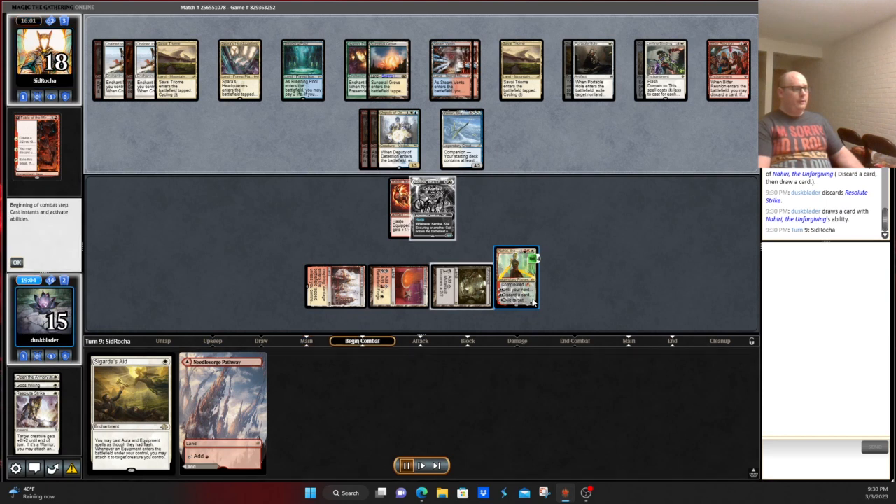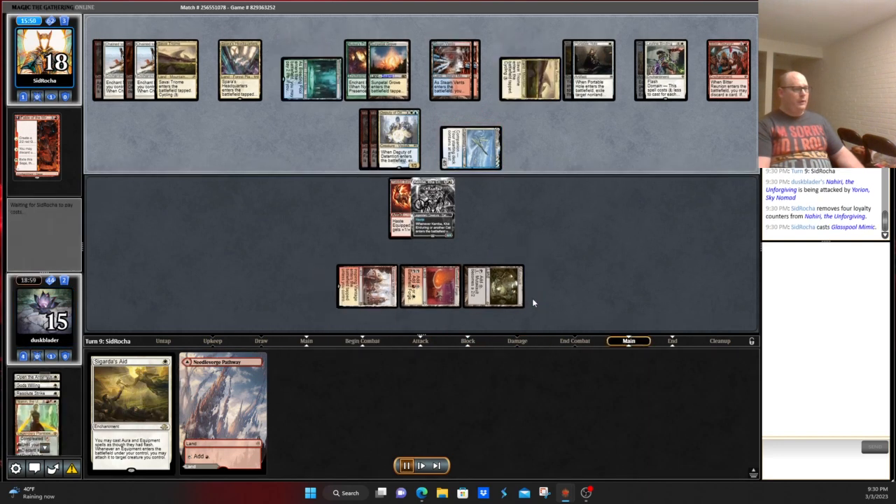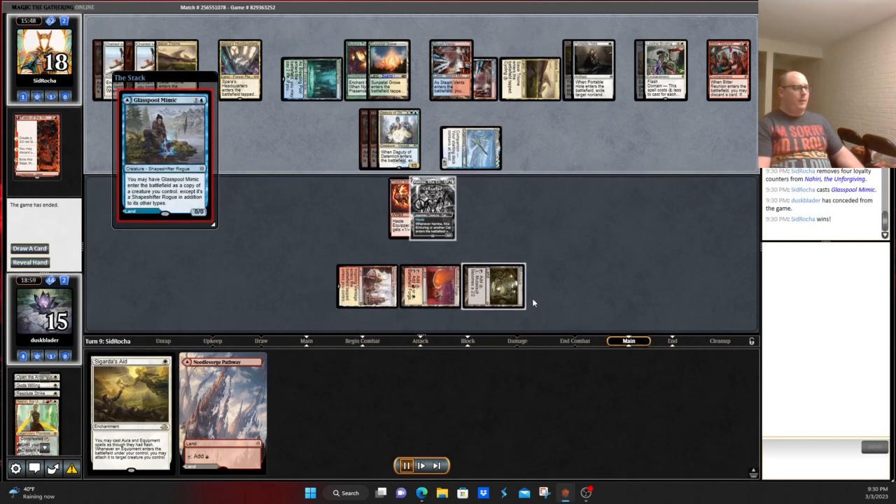Opponent attacks us with Yorion here, and I guess they kill Nahiri. They're going to have Glasspool Mimic for Deputy of Detention. So we scoop it up.